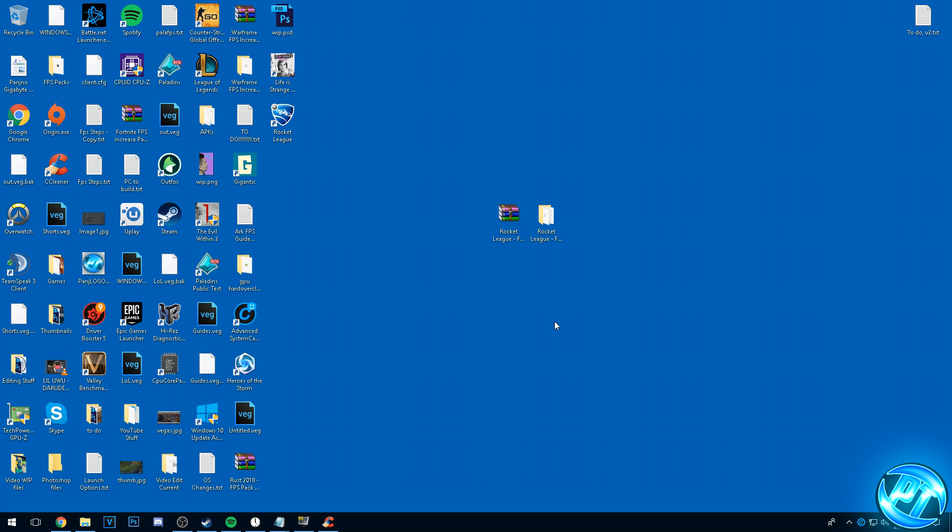Once you guys are done with everything, go ahead and restart your PC — turn it off, turn it back on again, boot into Windows and make sure that everything is working fine. You'll more than likely find that you log into Windows a lot faster than you're used to, as you've cleaned out a lot from your system and sped up the overall system responsiveness. Simply come back onto this video, open up Steam and we'll go on to the next steps.